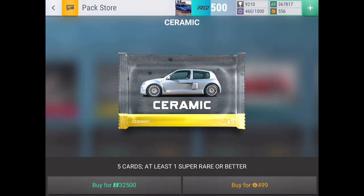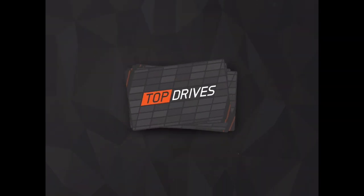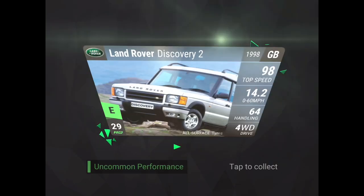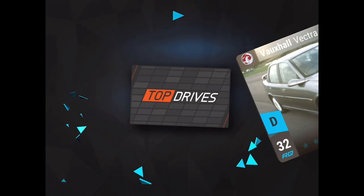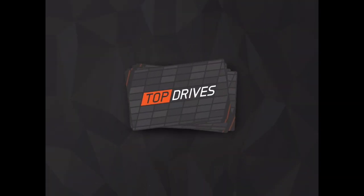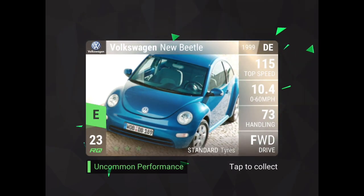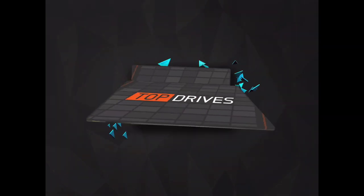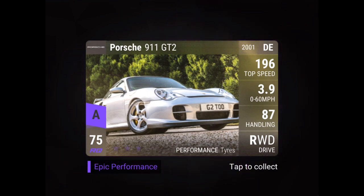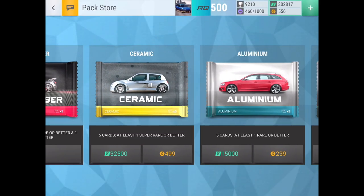On to pack number five — maybe we can get something good. Rover P6, Cadillac Alante, Land Rover Discovery 2, Vauxhall Vectra, Mazda RX-7 — another super rare, nothing too special yet. Pack six: Mercedes-Benz, Volkswagen Beetle, BMW, and for the last card — Lamborghini — oh nice, Porsche 911 GT2! I already own it, so not sure if that'll be a keeper since it is a very strong car.